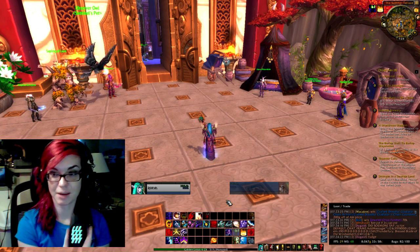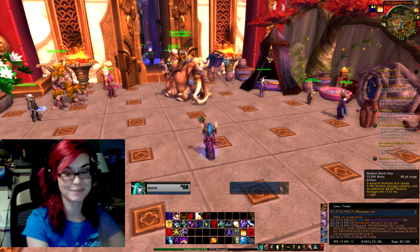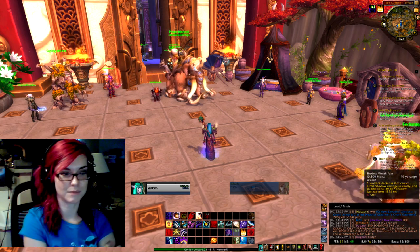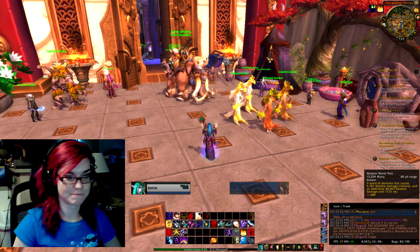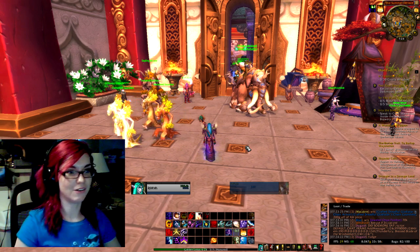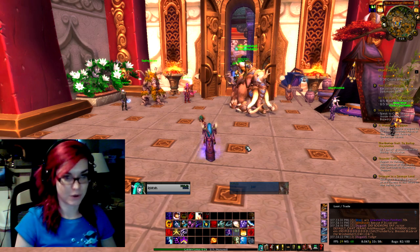What I did in WoW was I laid out my spells to kind of mirror my button keybinds on my mouse, that way I could learn how to use the mouse quicker, and it's helped a lot actually. Because the less I can look at the actual bars themselves and just look at what's happening on screen — like what I'm doing, who I'm attacking, healing, or whatever — is better, it's more efficient.